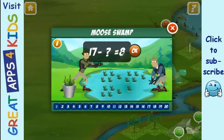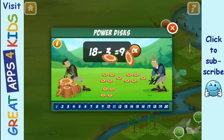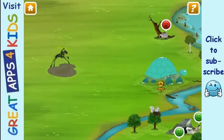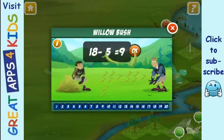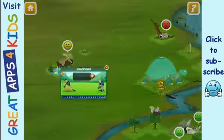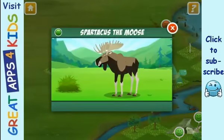Moose loves stomping around in a swampy home. Let's start with some bulrushes. Now earn the creature power disc. Activate moose power! Moose love to chew on willow leaves. Willowbush! That's right! Spartacus the Moose!